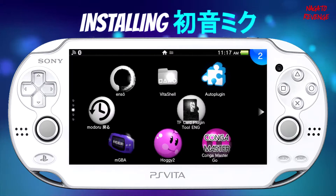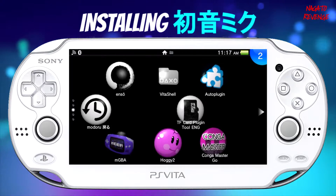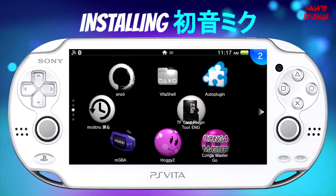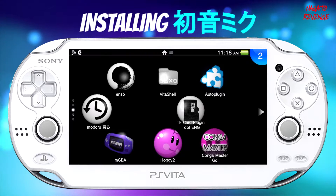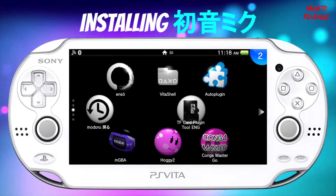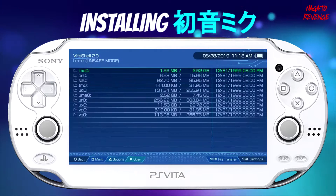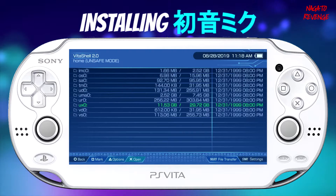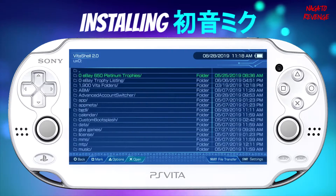Alrighty guys, assuming that you followed all the prerequisites as stated in the intro, we can go ahead and get started on today's video. Assuming you already have Vita Shell installed and also Adrenaline, I'm going to go ahead with the process. But if you don't have Adrenaline installed, I will have a card right now on how to basically install games and also Adrenaline on your modded PlayStation Vita. Whether you're using any type of exploit — Eitancore, Henkaku, Henkaku Enso, or Eitancore 2 — we're going to get started. What we need to do now is go ahead into Vita Shell. We need to go into UX0 and verify some things.